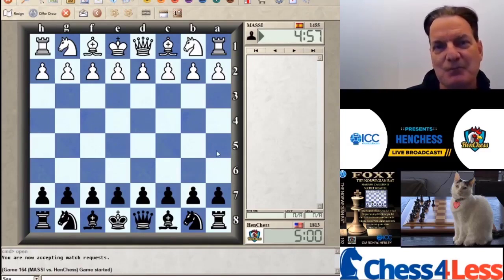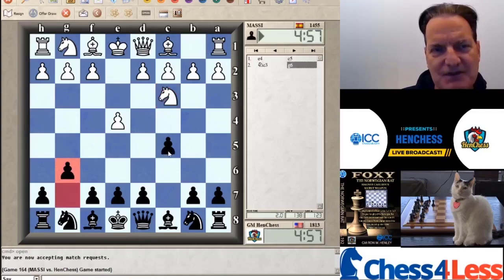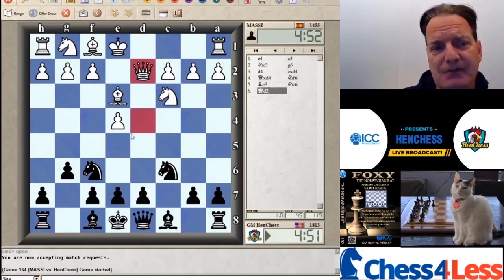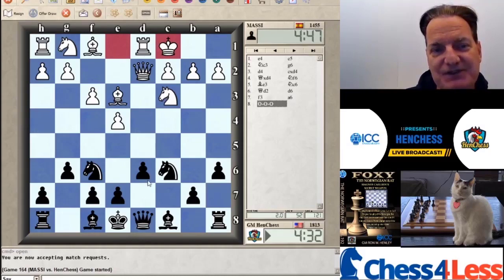Game started — aim game on. Now a very good variation for white. This is a little different how he's playing it — he's got the possibility of Bishop H6, backing into a Yugoslav attack formation. Should we play an early Queen A5? If I play Bishop H6, he's just raring for a Yugoslav attack. The only difference is his knight is way back there.